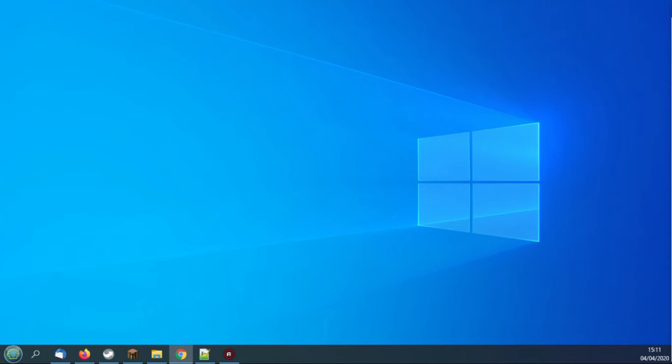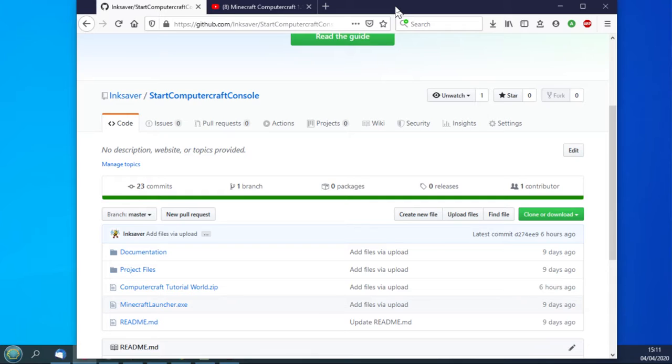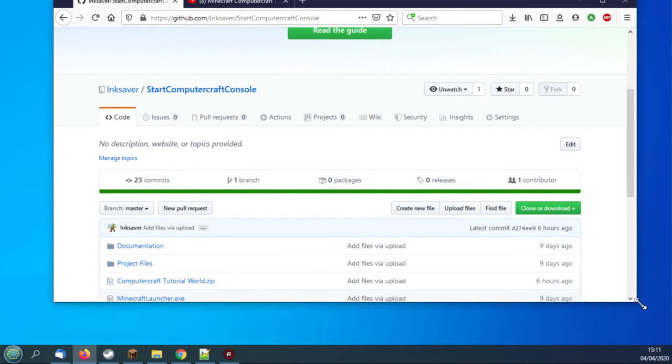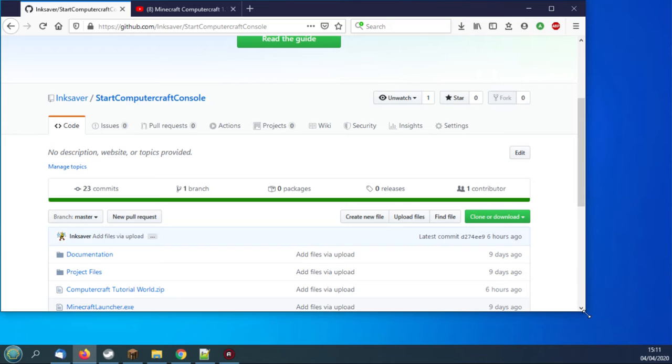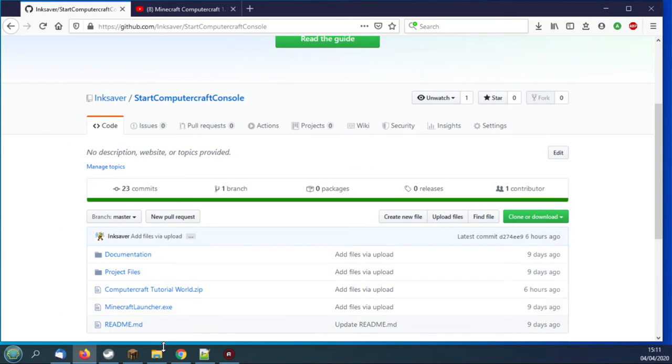Now, the world that you saw me use in the first episode — I've already set it up with some computers and turtles. I'll show you the link to my GitHub page where you can download that particular world. The file you want is the ComputerCraft tutorial world, which is the world I'm currently using. It's got a little shelter set up, some turtles, a fish farm, some fishing rods — everything to get you going in a survival world. You can use it as a server or single player. There's a brief instruction inside a text file in there.